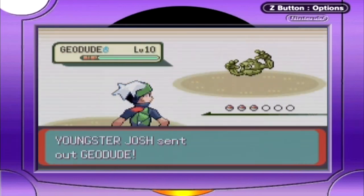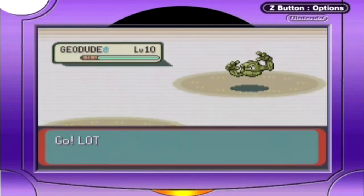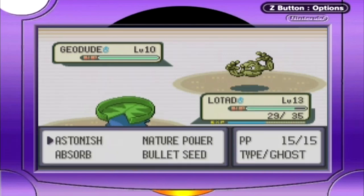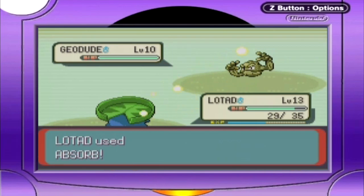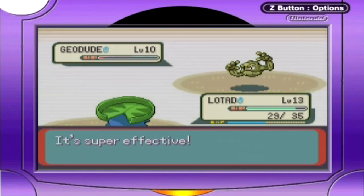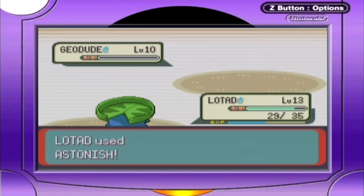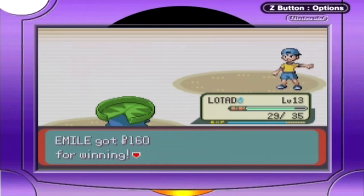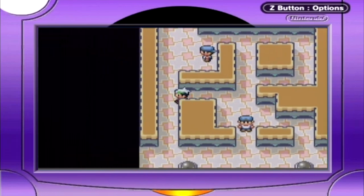We're facing Josh with a Geodude. In this gym, if I may suggest, that Seedot trade — I know why it's there. If you do not have a grass type for this gym, you might want to get one. These Pokemon are almost entirely rock and ground type, meaning they have a double weakness to grass or water. If you chose Torchic, you're going to struggle here. However, I have my Lotad, so I really should not be running into any problems whatsoever, because my Lotad should deal with anything I need to deal with.